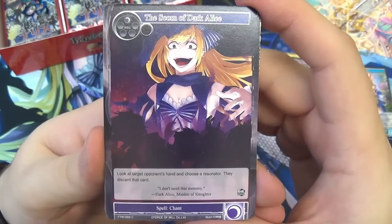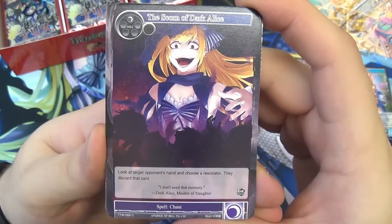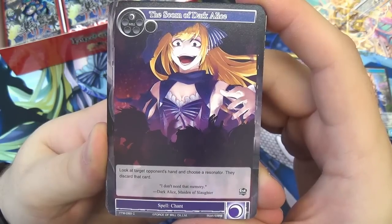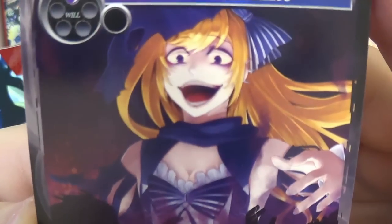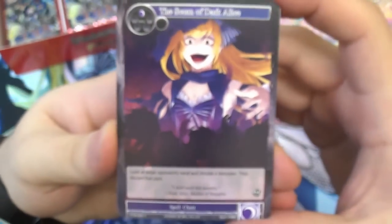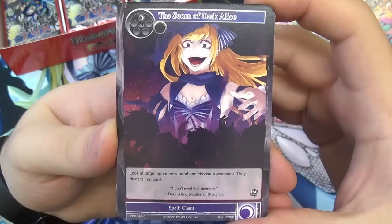The Scorn of Dark Alice — beautiful artwork. This is a one-darkness spell chant: look at target opponent's hand and choose a resonator, they discard that card. Good for stripping out threats from your opponent's hand. 'You're not going to use this against me, are you?' Probably. Goodbye, Guinevere and Lancelot. She looks so evil.